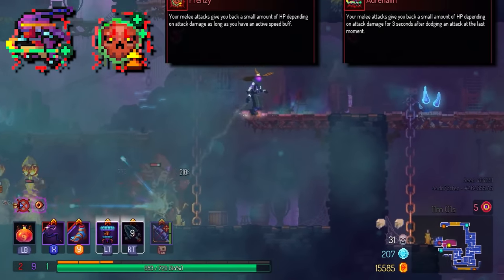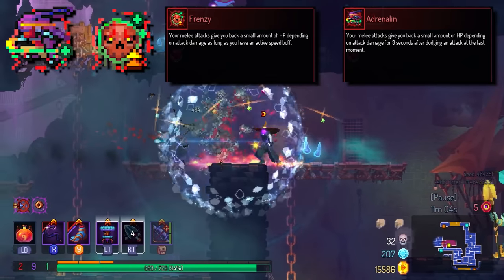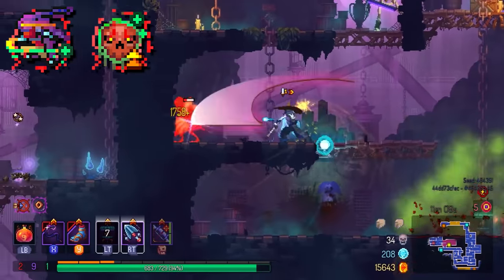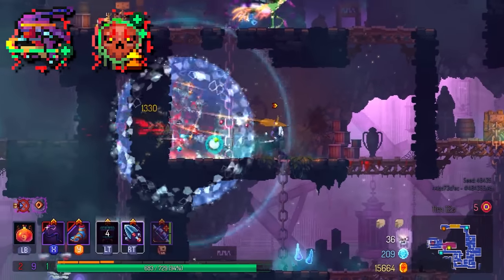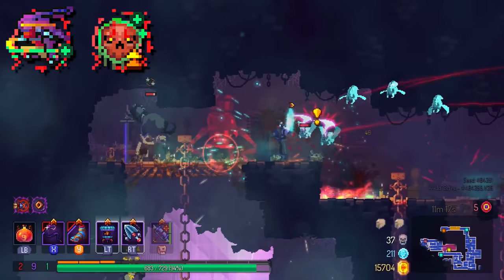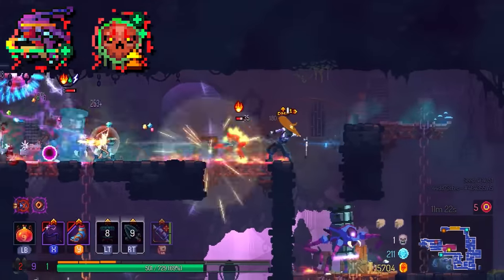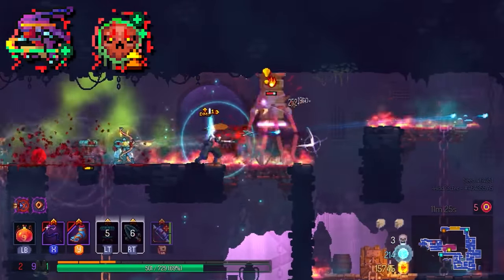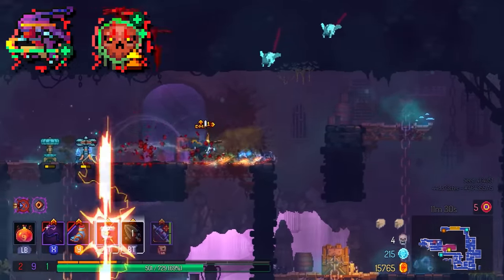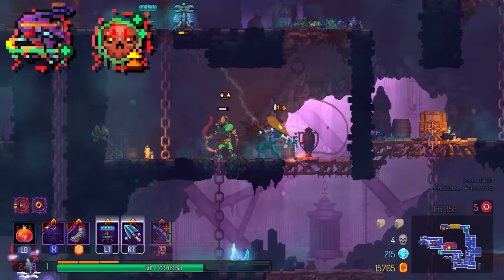Adrenaline and Frenzy — I'm going to rate these as a package. I almost never take these. This is one of those traps beginner players fall into. When you're running Brutality you don't need healing. A misconception for newer players is that they overvalue health, but if I had to pick between these mutations or something that just does more damage, I'll pick damage 90% of the time. If you kill every monster before they do anything, you can never take damage, so Adrenaline and Frenzy just aren't consequential.